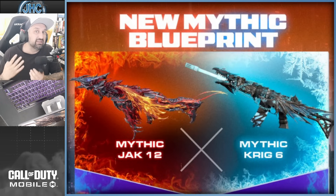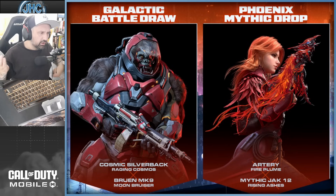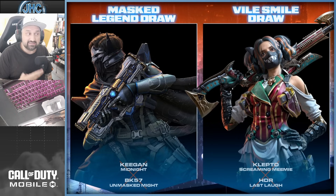We also got a new Cosmic Silverback skin on one of the upcoming draws — it's a Bruin MK9, so I might just go for the skin and skip the gun. I absolutely love the Cosmic Silverback; I think it's the third one if you count the Yeti winter one. For the draws, I'm probably gonna skip the BK57 and HDR, but the Klepto skin is insane. It's two draws this season — I might go for the skin and skip the gun.